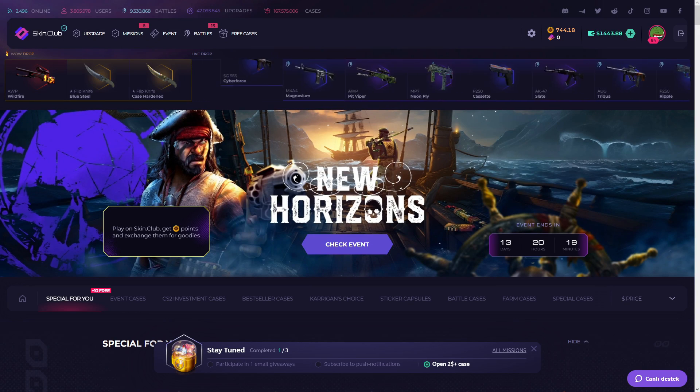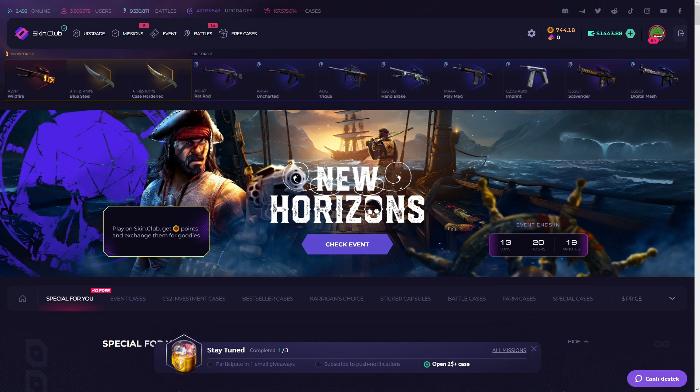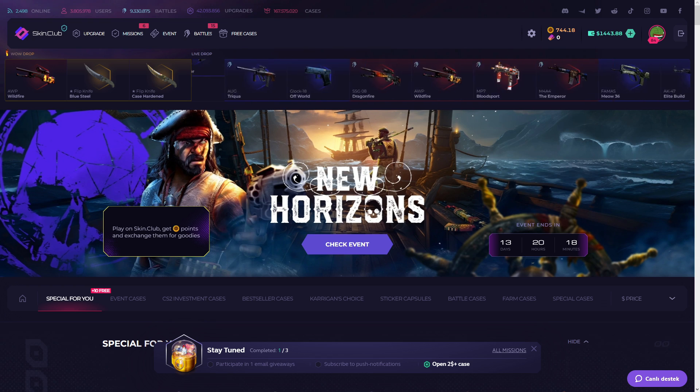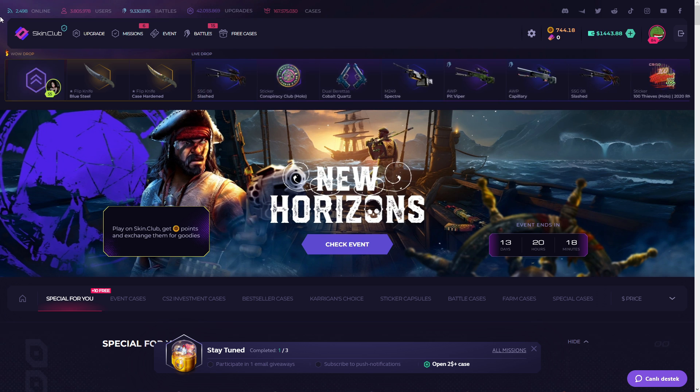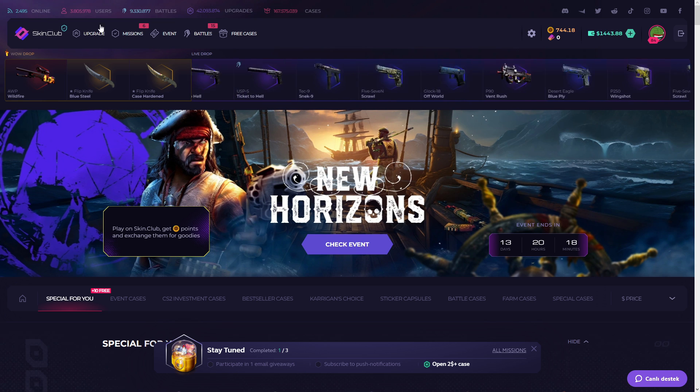Hello everyone, today I'm going to show you the best way to get easy profit on Skin Club. Before that, I want to show my promo code — it's in the description. You can use it to get a 10% bonus on your deposit. For example, if you deposit 100, you get 110.